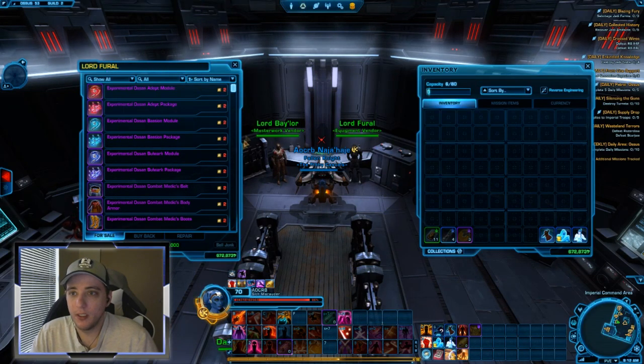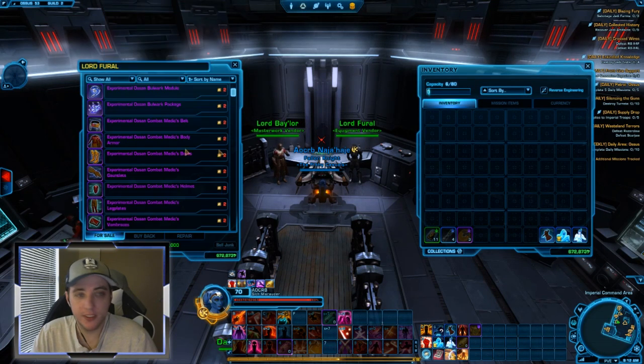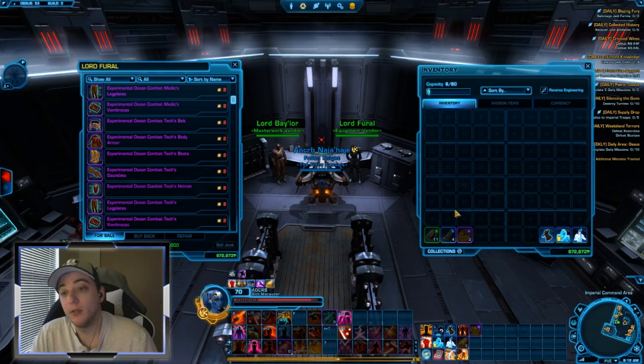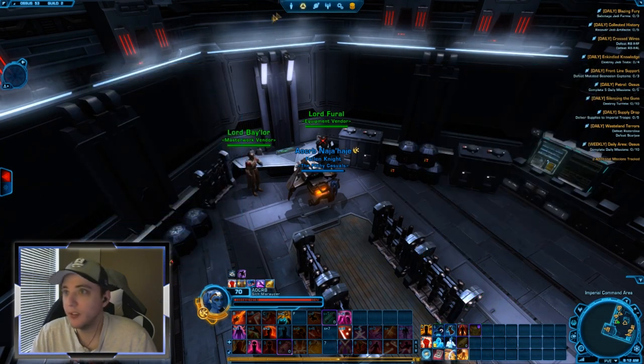You can change the filter to All to see everything available. For example, if I wanted the Merc Healing set, I could grab the Merc Healing chest piece, rip the mods and enhancements out, put them into legacy gear, and transfer it over to my Merc. So there is a way to farm gear for other characters.